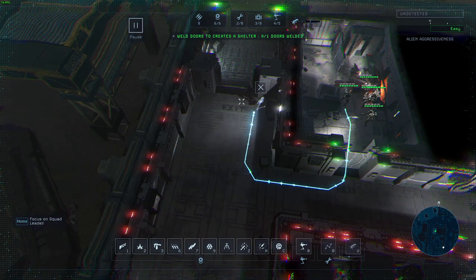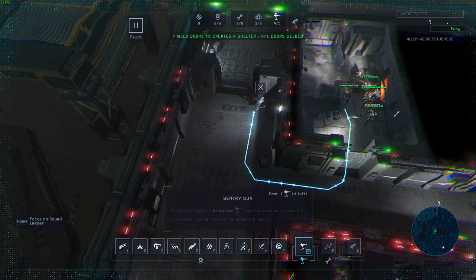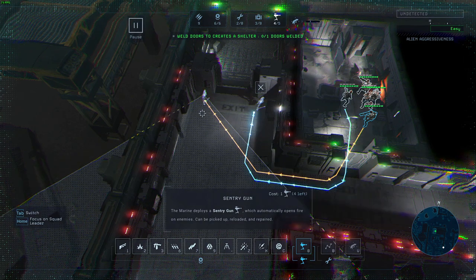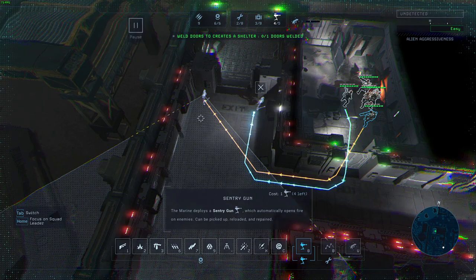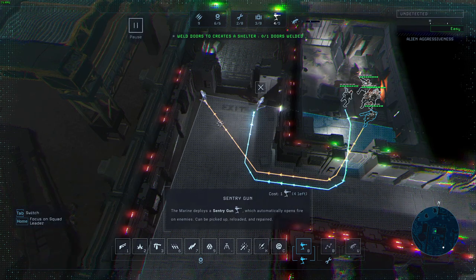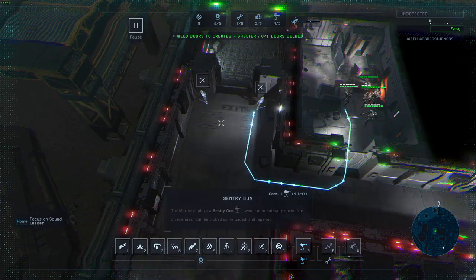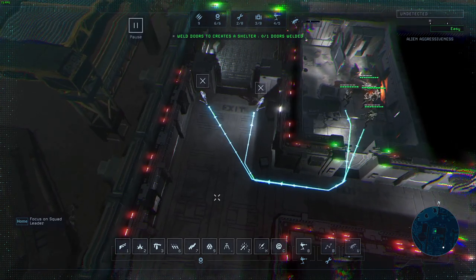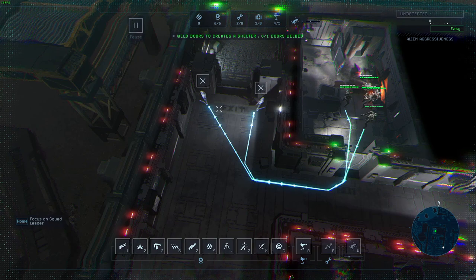That sentry gun over here is extending its cone to this point. Placing another one over here — again, not like this, because you're wasting about 40% of the cone on the wall. Place it like this. So what you've created here is that when the alien gets close and tries to outflank one sentry gun, it will end up in the fire cone of the other sentry gun.